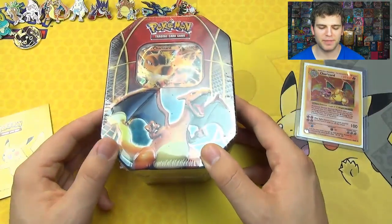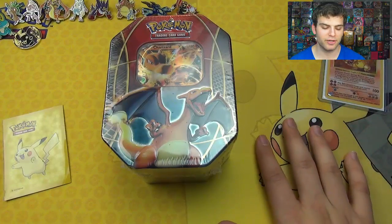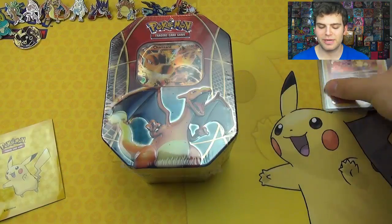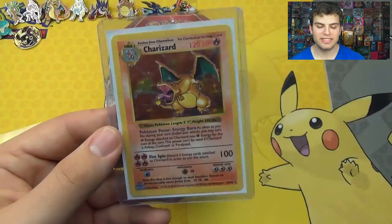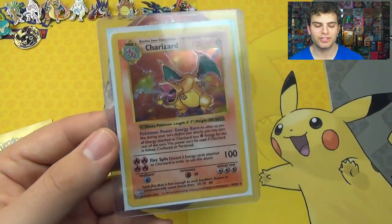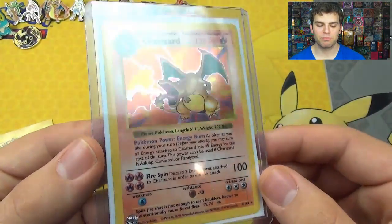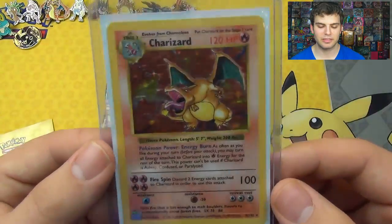Super excited to pop this open. Thanks to our friends at Ultra Boy for this pretty Pikachu playmat and some pretty Pikachu sleeves for our cards. I want to let you guys know this is my Shadowless Charizard that I actually pulled from my base set opening on my Simply Pokemon channel a couple years ago.